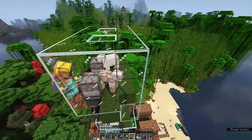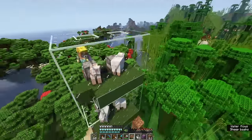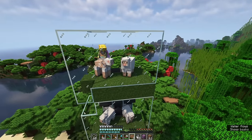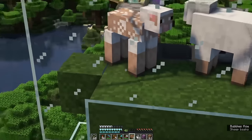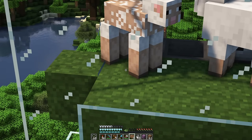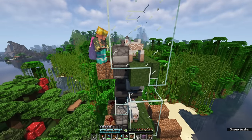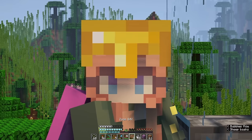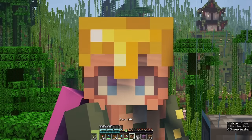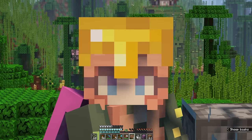I just noticed something. I have the redstone in the correct place, there's shears inside here, and I just realized that our sheep, once they are sheared, they grow back their wool — but the grass block does not change to dirt, and therefore the observer does not register that anything has changed and does not shear my sheep. All because I have mob griefing turned off. So if anybody has mob griefing turned off and wants to make a wool farm, you literally can't.